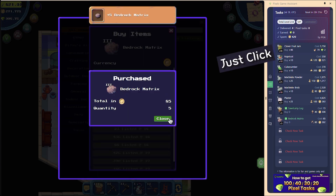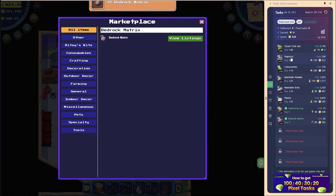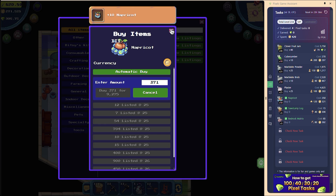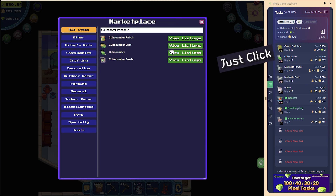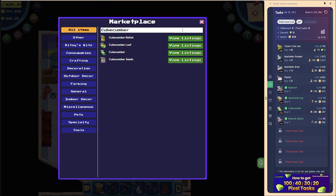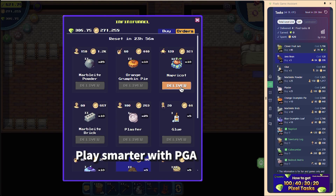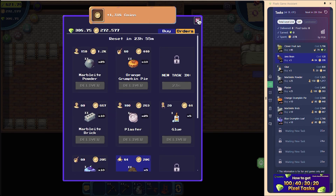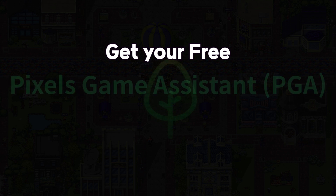This feature automatically searches for the item. Enter the required quantity and purchase easily. Enhance your Pixel Game experience with the PGA extension — get your free Pixels Game Assistant.